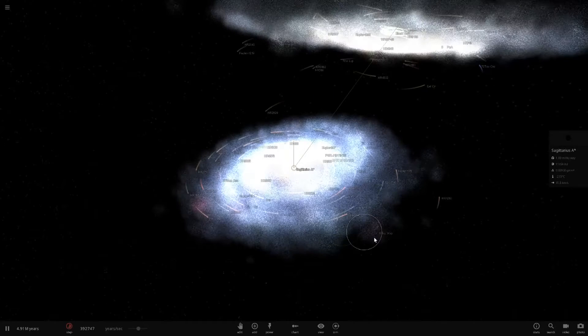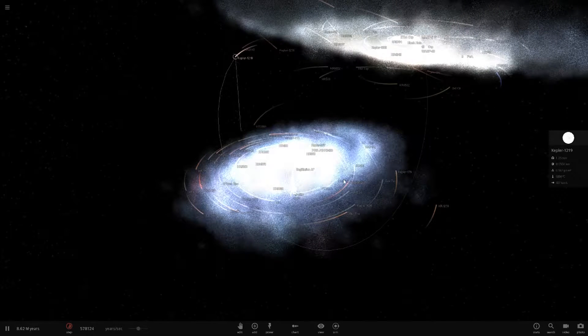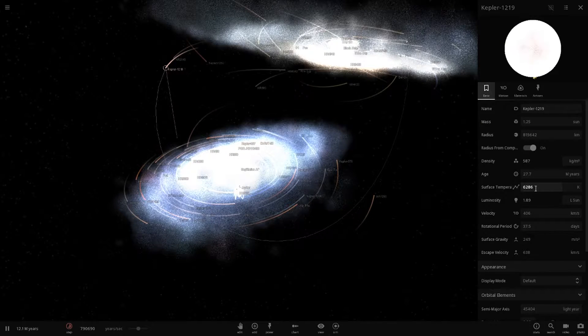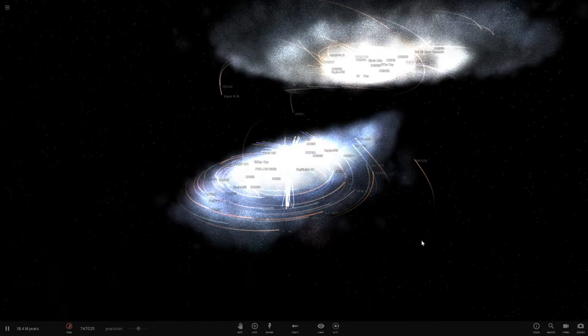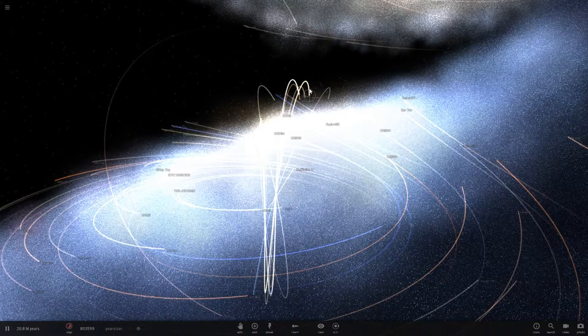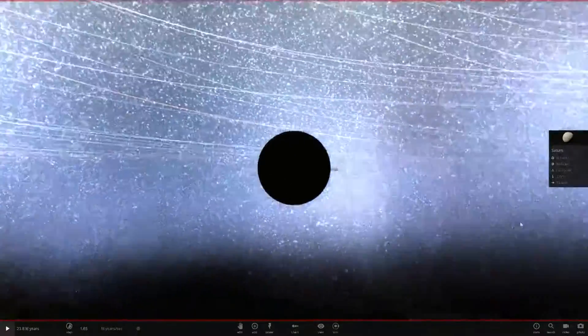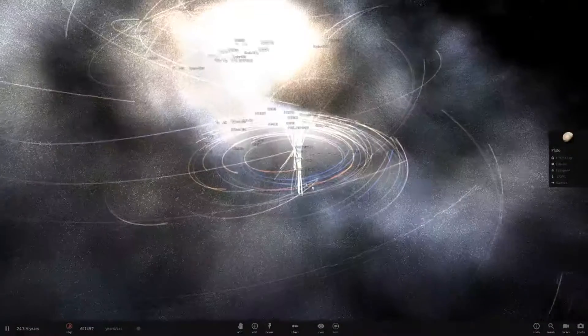We're traveling quite slow so let's speed it up - now traveling a few million years. Look at all the stars moving, that is just amazing! There would probably be random stars just wandering by themselves as well. Some of these stars look like they're dying - this one is getting hotter, so it's getting older. Look at all the planets going crazy, and the galaxies are still getting closer.